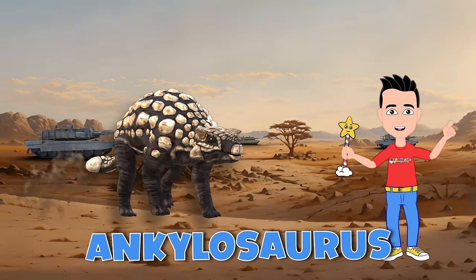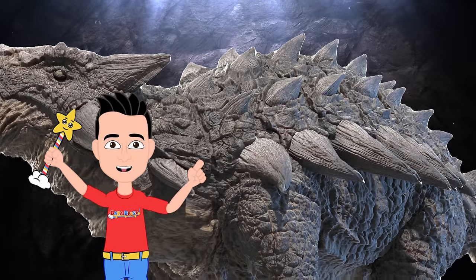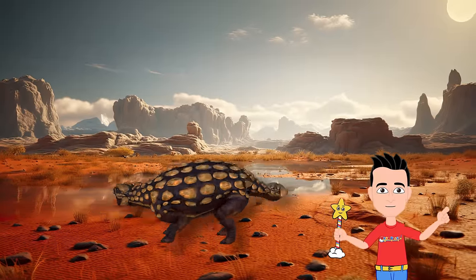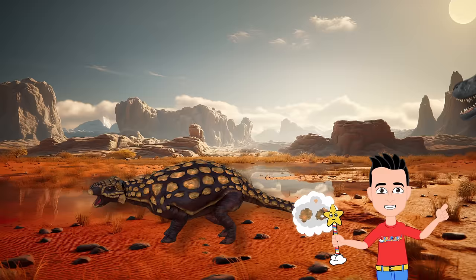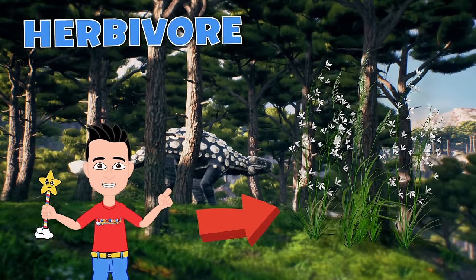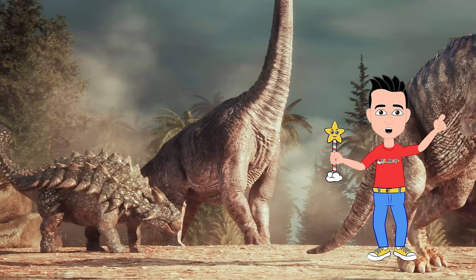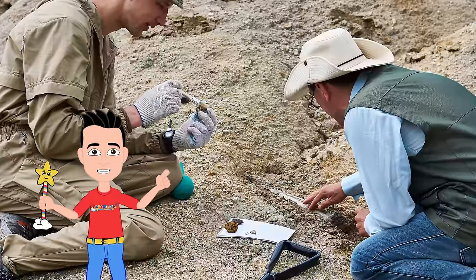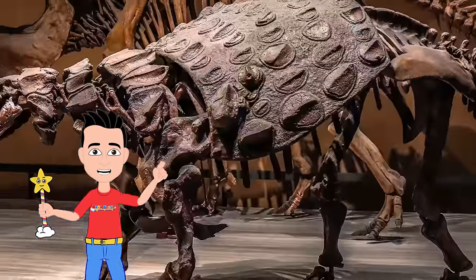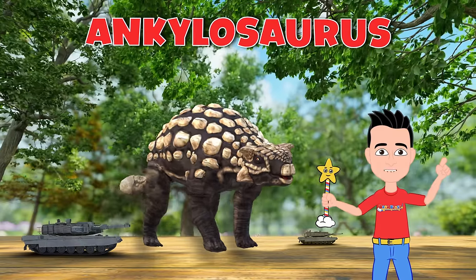Meet the Ankylosaurus, the ultimate dino tank. It's like a walking fortress. Blaster, look at those spikes and armor plates coming out of its back — it's like a dino suit of armor. See that tail? It's not just for show; it's a powerful weapon. The Ankylosaurus could swing it to fend off scary predators, like a prehistoric superhero. And when it came to meals, Ankylosaurus was all about the greens — it had a leafy diet, just like your veggies at dinner time. Ankylosaurus loved hanging out with its dino pals — safety in numbers! And did you know we have found fossilized footprints of Ankylosaurus? They're like dino footprints frozen in time, helping scientists learn all about their dino world. The Ankylosaurus was a prehistoric powerhouse, and we're lucky to learn about it.